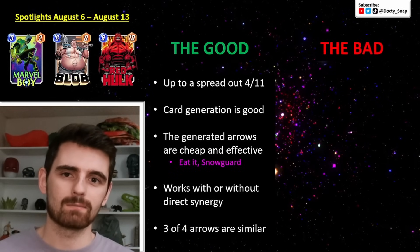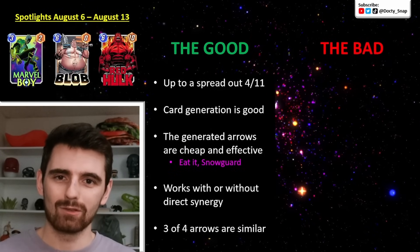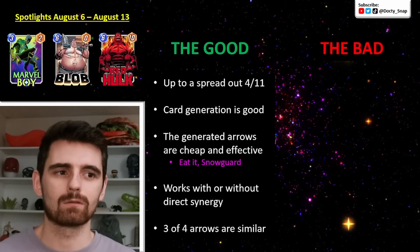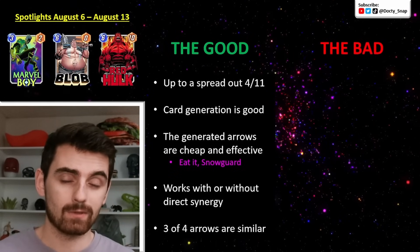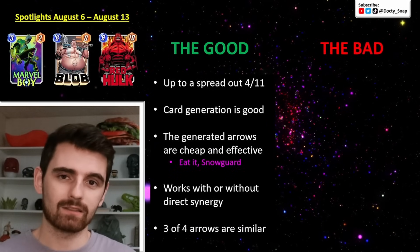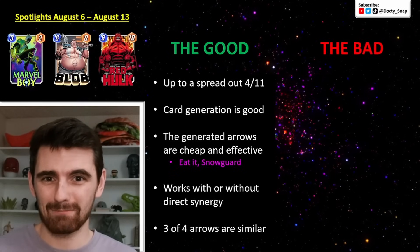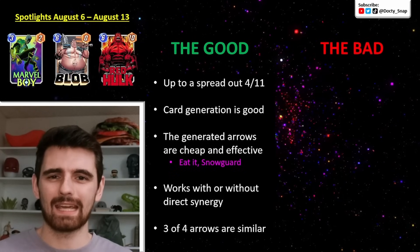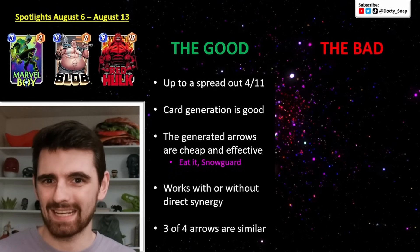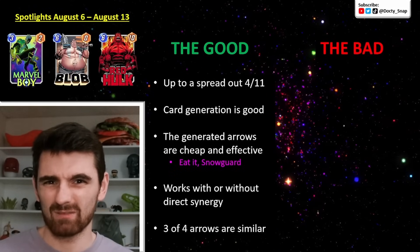The generated arrows have a bit of variance, but they're all cheap and they're all effective. You can go for a direct synergy with Kate Bishop — maybe playing her with Mockingbird, Marvel Boy, or Collector — but maybe not. Maybe you're just putting her in a deck because she ends up getting good stats, and sometimes you get a little bit of tech options, like with the moving Grapple Arrow or the Acid Arrow that's going to fill your opponent's spot. So you can just play her in really anything — she's pretty flexible.